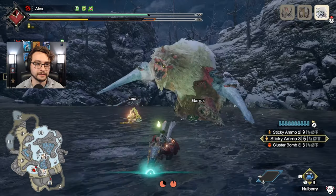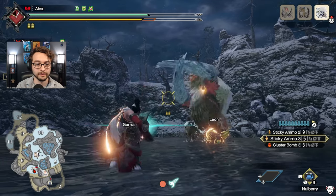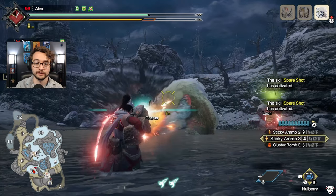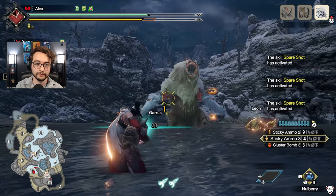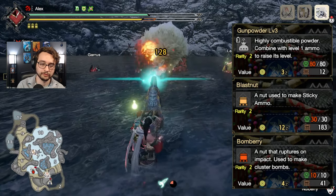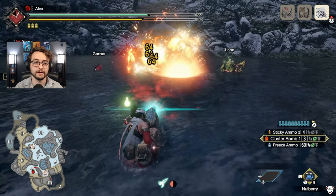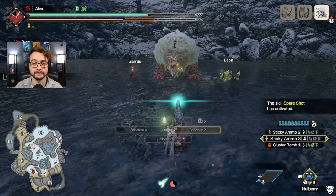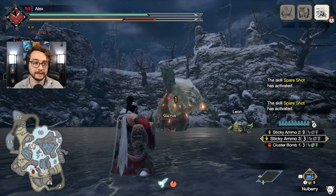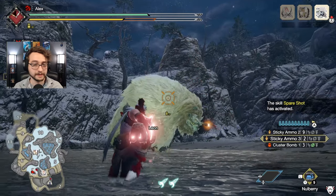For items, bring the maximum carrying amount of level 3 shots for both ammo types, as well as level 1s. You'll also want to bring the materials needed to convert level 1s to level 3s and make more level 1s — that means level 3 gunpowder, bomb berries, and the sticky ammo equivalent. This can be expensive, so use the Argosy to farm those materials, especially the berries and gunpowder ingredients, so you can keep crafting ammo throughout the hunt.